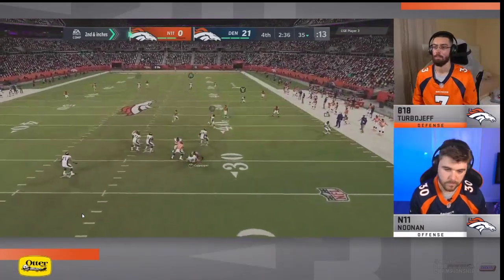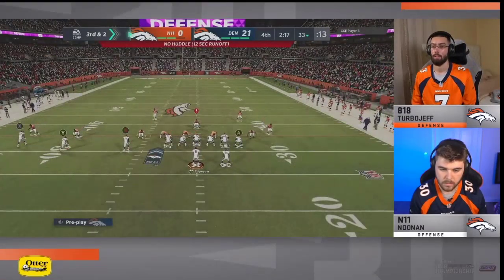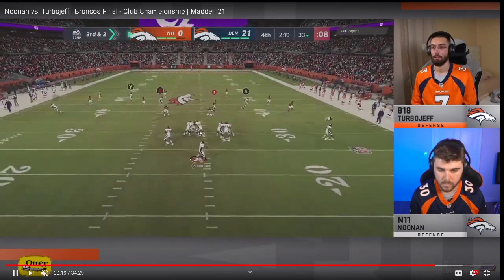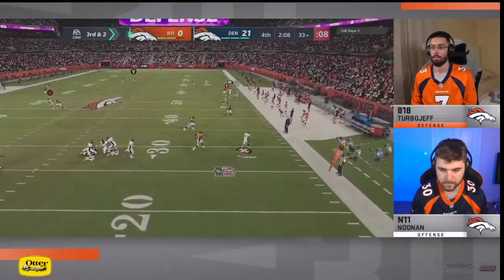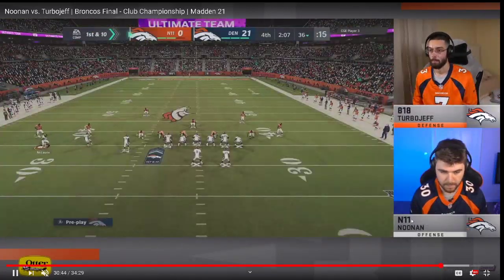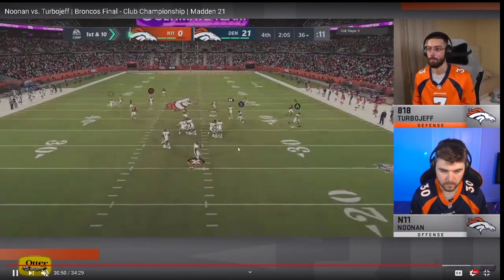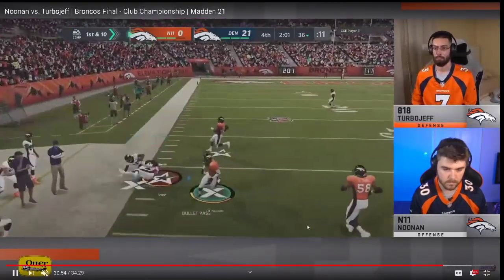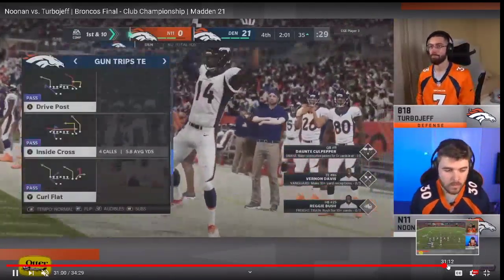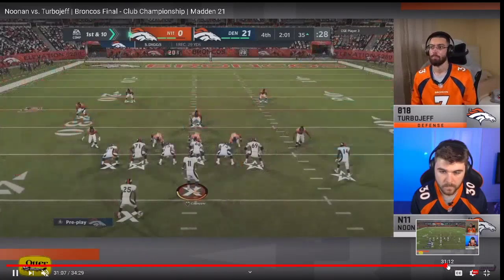I thought Turbo Jeff situationally could have been a little better. He was very confident in where his game was at, which sometimes bites you. Now Noonan goes hurry-up no-huddle — he has to press, force it downfield to get a big play. It's going to be tough from Trips Tight End when Turbo Jeff is expecting it. A streak-corner-drag — why would you put your tight end on a flat when you're down by 21? That's what I'm talking about: when you're a run-based player you have to know enough about the passing game to be dangerous.